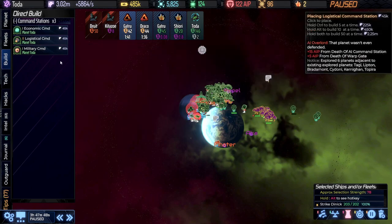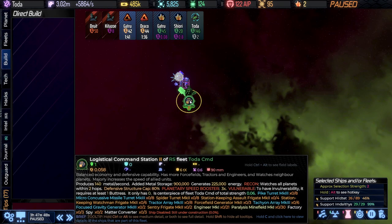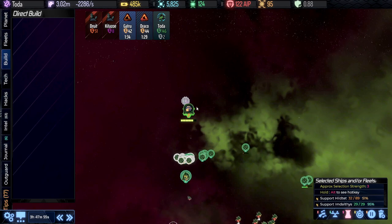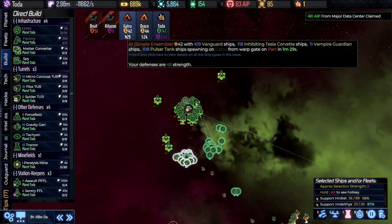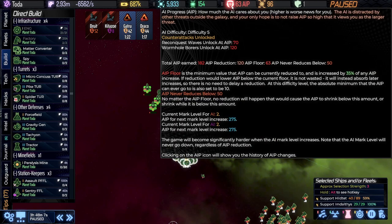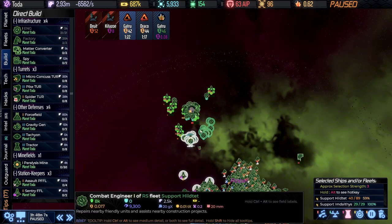We're going to go logistical again, putting it right on top of this so the force fields can defend here and our support fleets assist. We want to get through the waves — 42 and 46 — you can see we're competitive now with the incoming waves. We've just seen another drop, so we've basically hit that point of self-sufficiency. We're going to continue to build up more defenses.